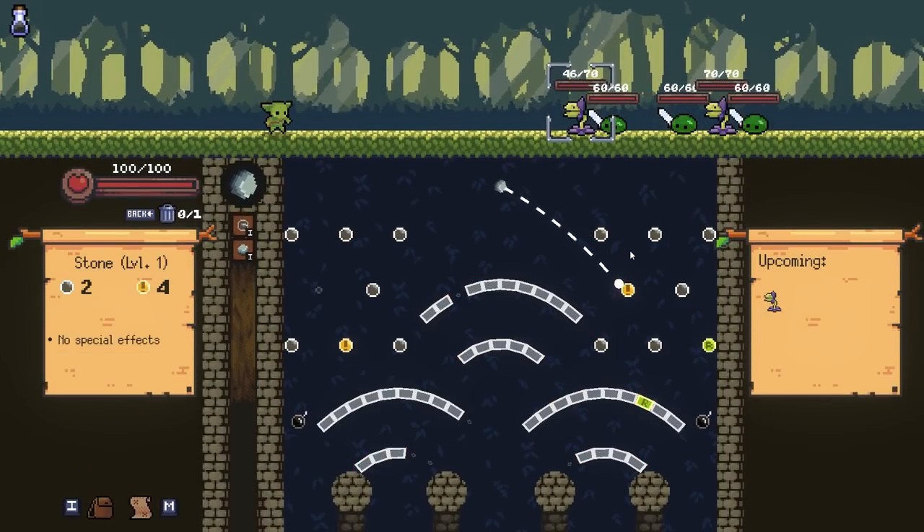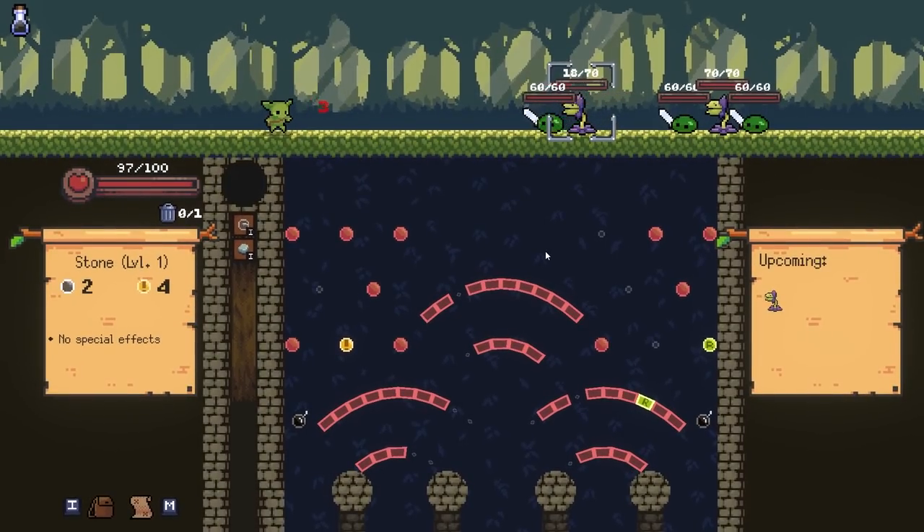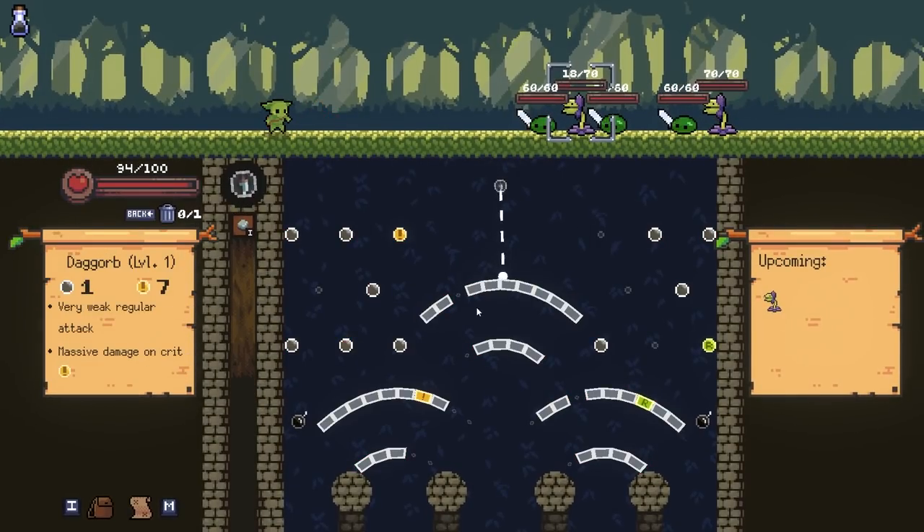Whether on the PC, maybe a mobile place, maybe the Xbox 360. I was streaming a little bit of this weekend and I was reminiscing for the old days. Let's talk about the mechanics here first. So you have these stones on the left side. This is a dag orb. This does very low damage unless you get a crit, which you're going to get pretty easily.